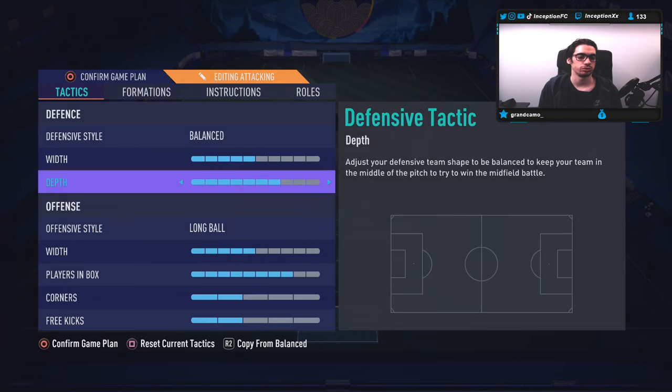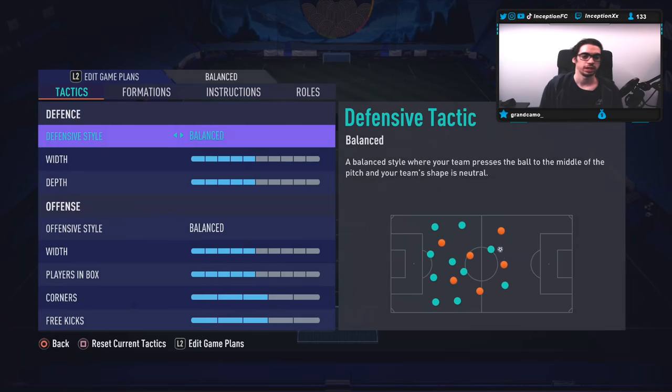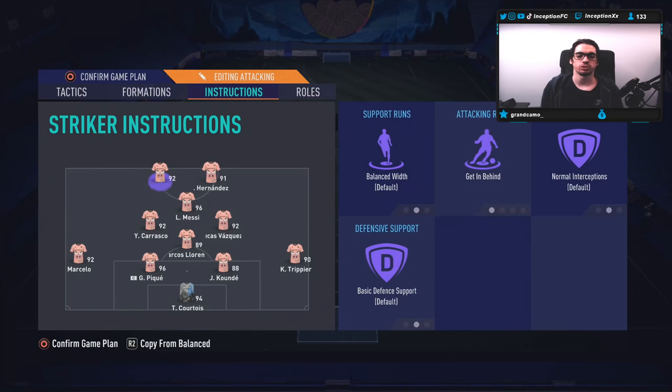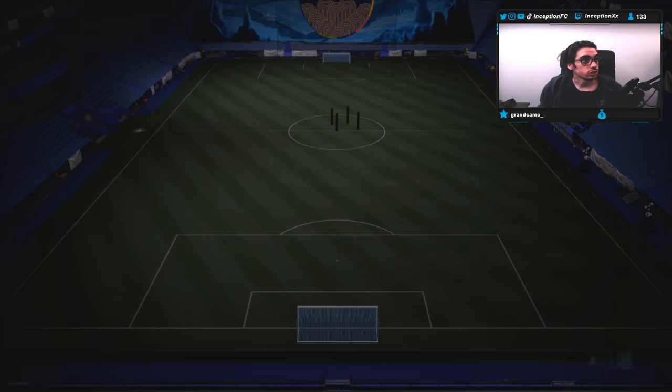The way I'm going to be lined up is with the 4-1-2-2 long ball tactics to test out his attacking AI as much as possible. Switching Coutinho over and Vasquez — he's an absolute monster. We'll put Hernandez here since he is a right-footed player with a 4-star weak foot. Instructions for both strikers: Coutinho will be on balance, so will Hernandez, and we'll take it from there. Let's go see how he performs in-game.